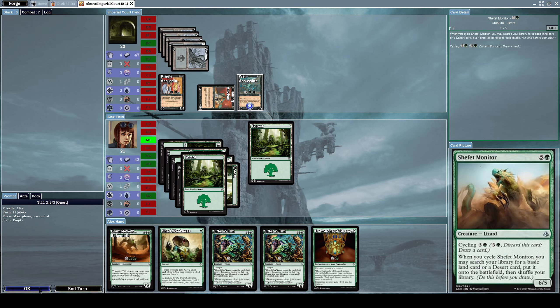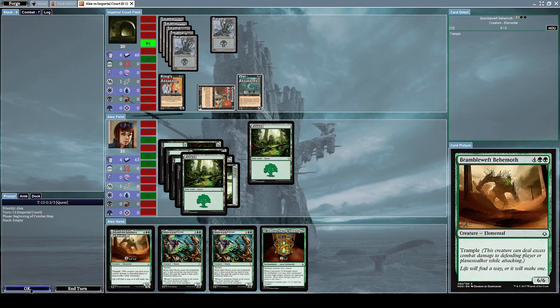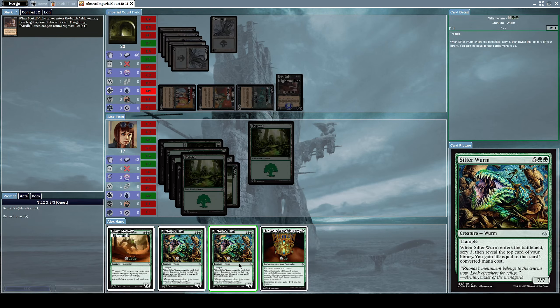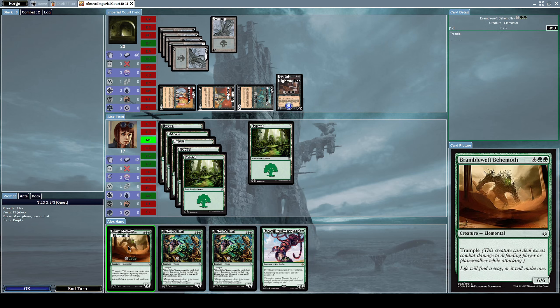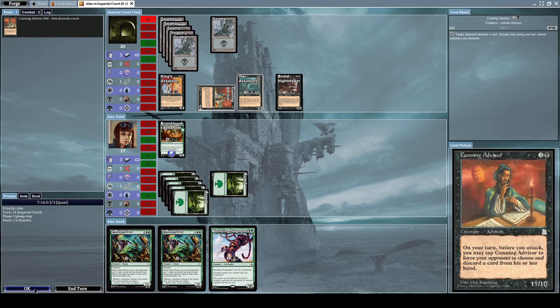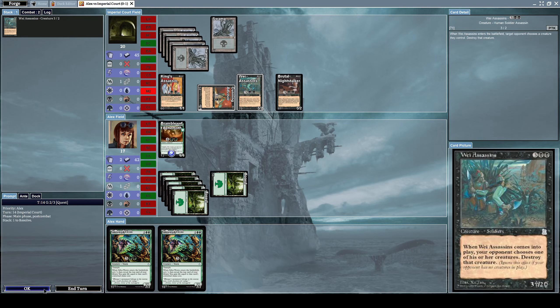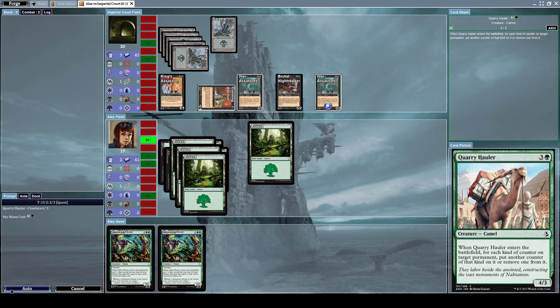I draw Cartouche of Strength in return — definitely not what I needed. I have to discard another card. He summons a Brutal Night Stalker so I discard the Cartouche of Strength. I finally have enough mana to summon Bramble Wave Behemoth, a 6/6 elemental creature with trample, which can deal excess combat damage to the defending player. He taps Cunning Advisor again to force a discard, then summons another Way Assassin to destroy my Bramble Wave Behemoth.